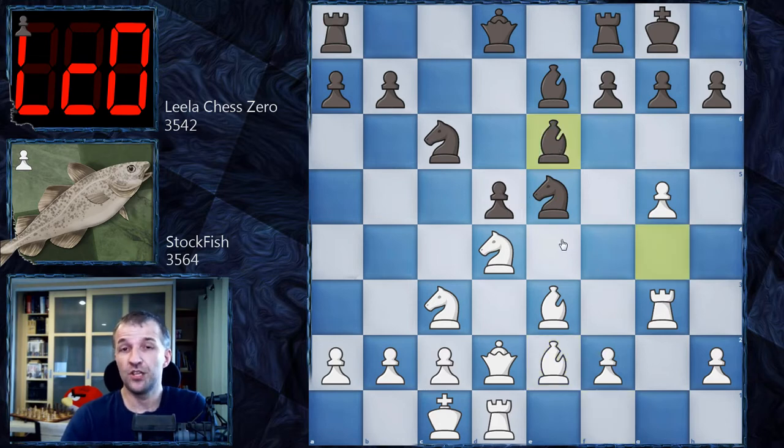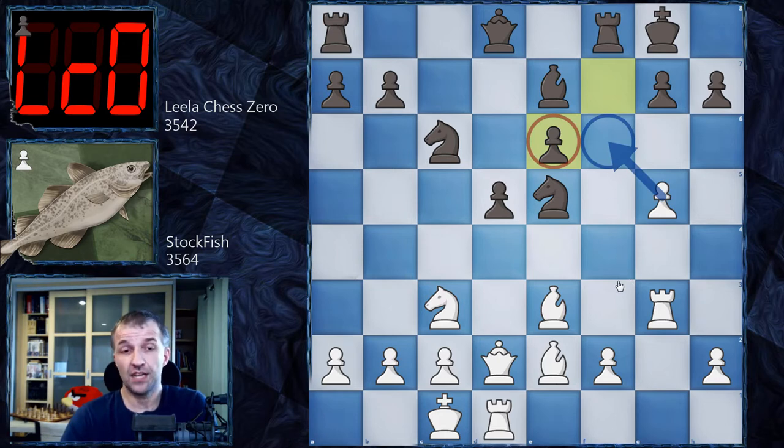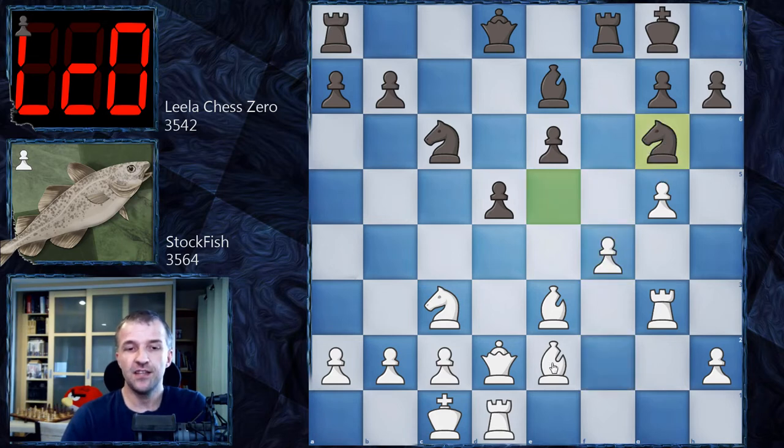Lila Chess Zero didn't go for Knight c4 but rather Bishop e6 — it looks like a more solid move. However, after Knight takes on e6, f takes on e6, we have this weakness on e6, which is a very very serious weakness — you can't easily defend it. This pawn controls f6, which is the first problem. First we have f4, kicking the knight to Knight g6, and now Bishop g4 already threatening to take on e6.